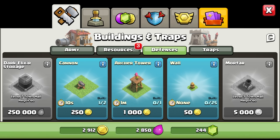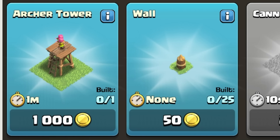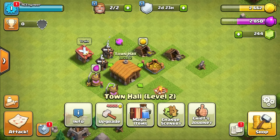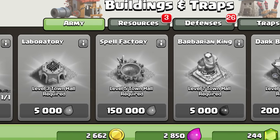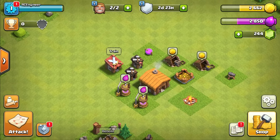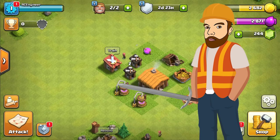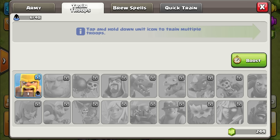We probably want some defenses, so let's grab a cannon and then an archer tower. The archer tower is pretty pricey at a thousand coins. I'm wondering whether it's worth saving my gold to get up to 4,000 to upgrade our town hall, because until we upgrade it we can't unlock a lot of things — the laboratory requires town hall 3, the mortar as well. To get more money faster rather than just waiting, we can attack other bases, but first we need an army.